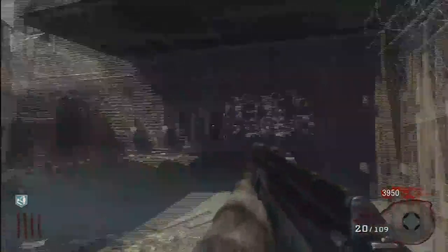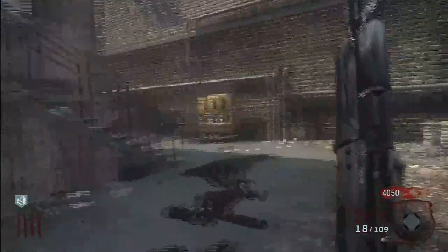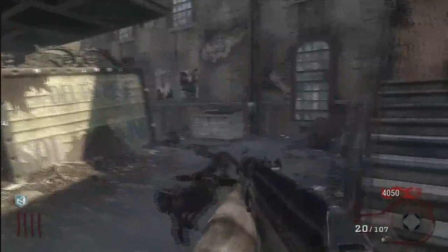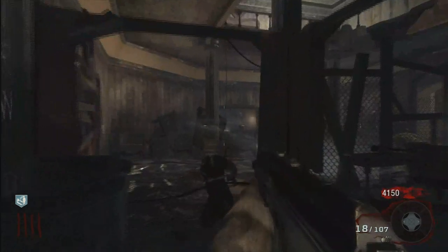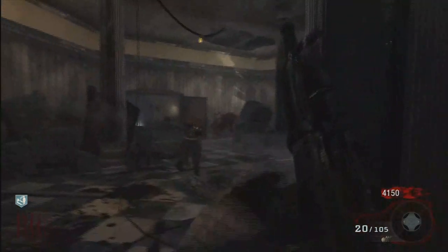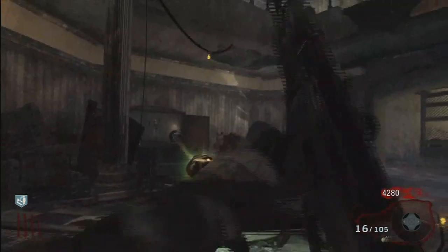One tip: if they're right up close, I find it's easier to get headshots if you just hipfire. If they're farther away, ADS — aiming down the sights — to get that headshot. It's a few more points.